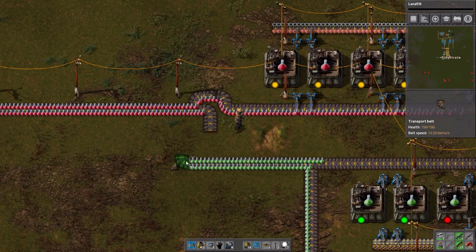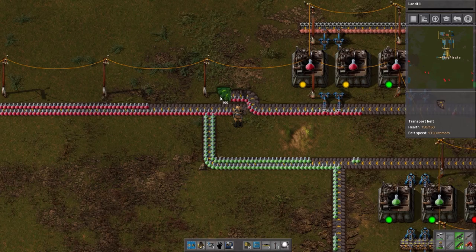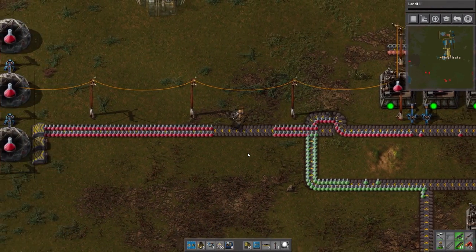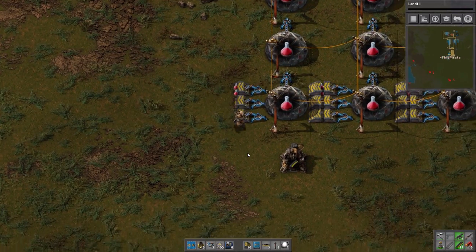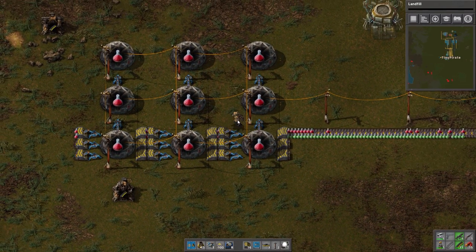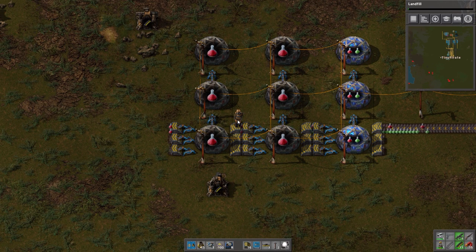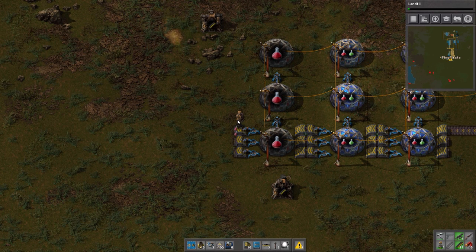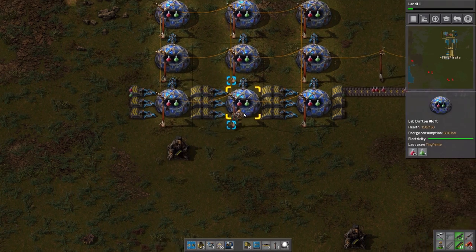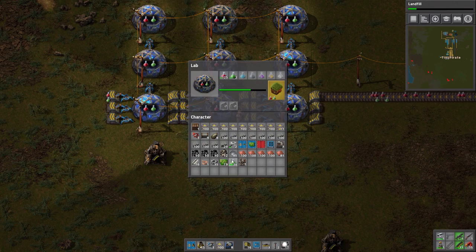I'm pretty happy with this layout — I crunched these down a little so if I absolutely need to I can fit one more factory in above and below. That's 12 factories making green science, which I think will be plenty. We're just going to bring it in and join it up here with the red science in some fashion. Let's get these two belts together and clear everything up. We'll start researching landfill any second now. We better pick up all the red that's come through. Reds are also banked up here — that is a lot of red science to collect. That's looking pretty good!